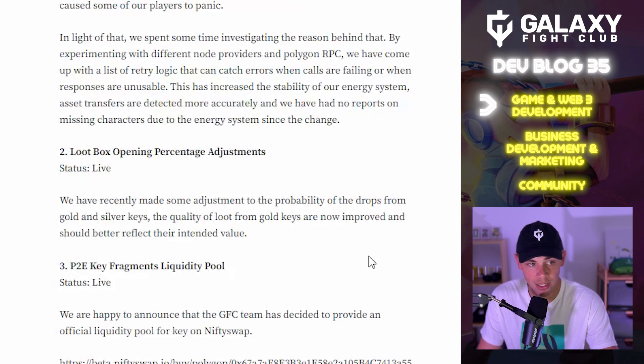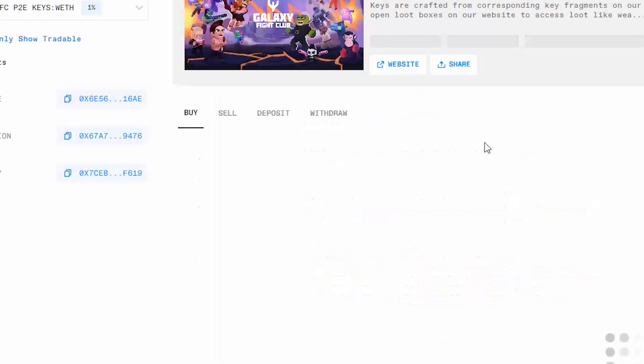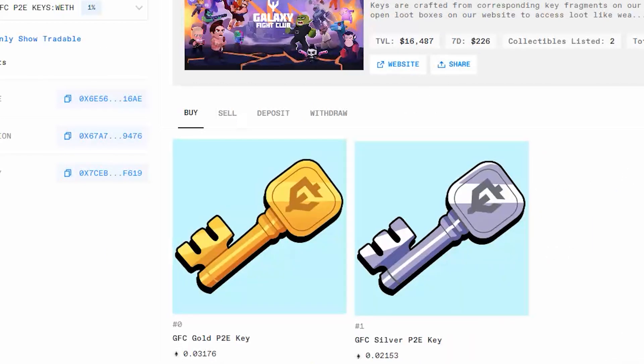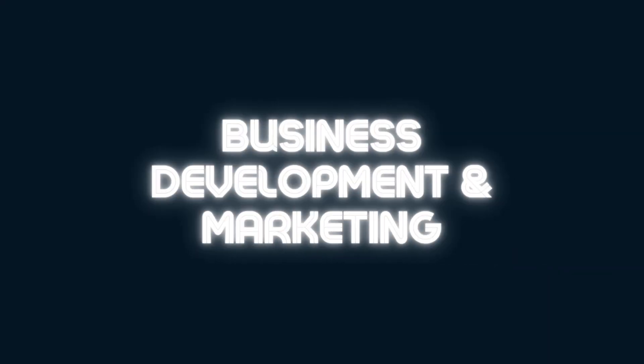The P2E key fragments liquidity pool is now live. We are happy to announce that the GFC team has provided an official liquidity pool for keys on Nifty Swap — the link is in the article. This makes it much easier for players to buy and sell keys. Buyers can purchase batches of keys on Nifty Swap without having to worry about finding listings.